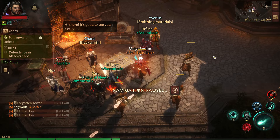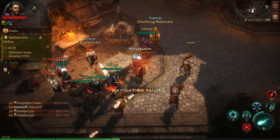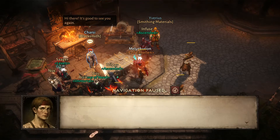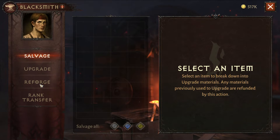This one I'm going to cover reforging. It specifically deals with your upgraded bonus attribute. You go to any blacksmith — I go to Charsi — Services, Reforge.